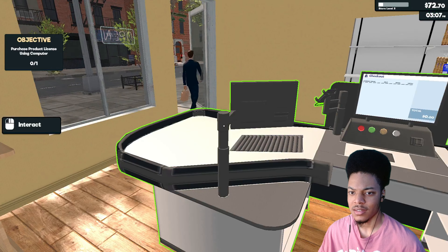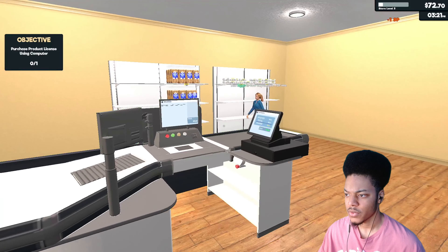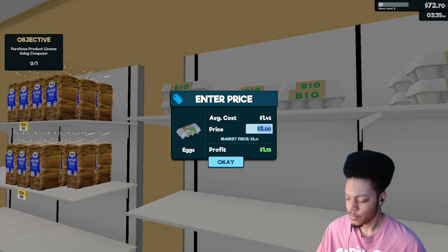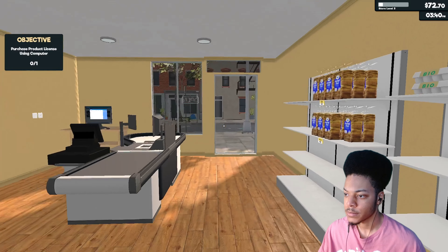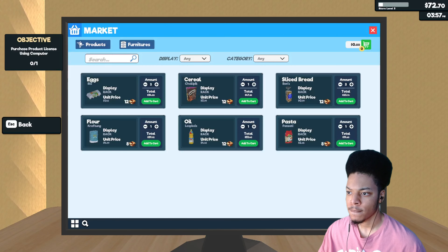Purchase a product license using computer — how do I do that though? Product license — let's turn that on. Oh wait, hold up. She said eggs were too expensive, didn't she? All right, $2.75. I agree — they can't just pay a couple extra cents? 70, 25 cents.